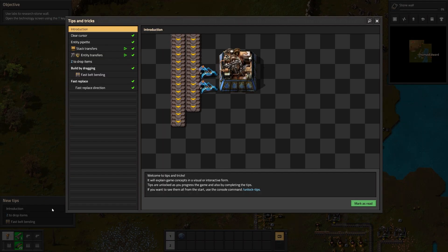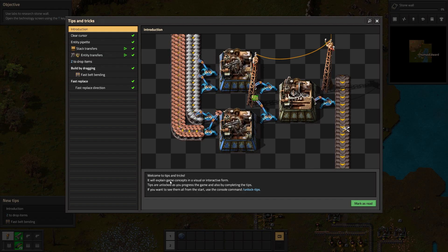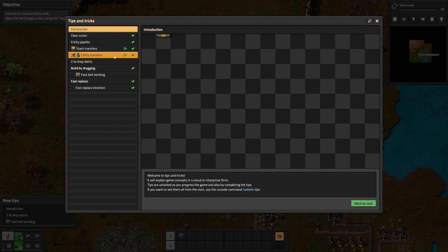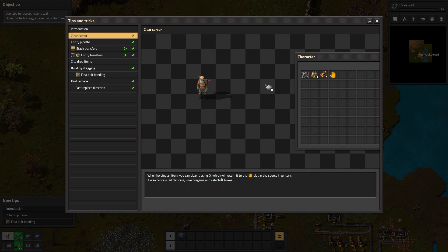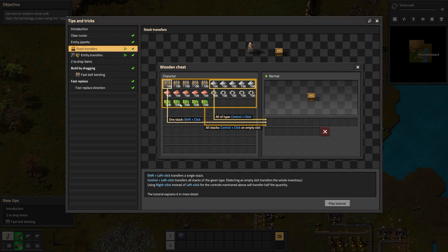Looks like we have some tips over here. Welcome to the tips and tricks — it will explain game concepts in a visual and interactive form. Tips are unlocked as you progress the game and also by completing the tips. If you want to see them all from the start, use the console command 'unlock tips'. So clear cursor with the Q key — we understand this. Use Q to place the selected entity in your cursor. Stack transfers: one stack, all types of stack, shift click, control plus click, control plus click on empty slots. We'll be going through these quite a bit.